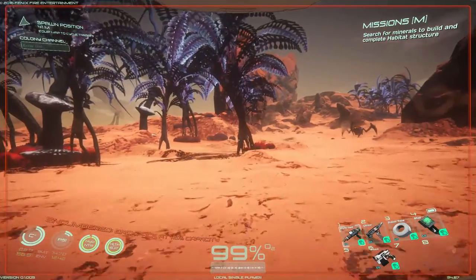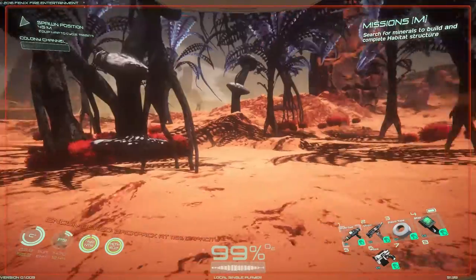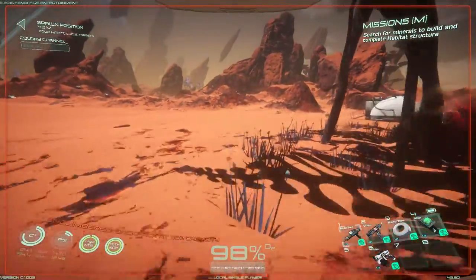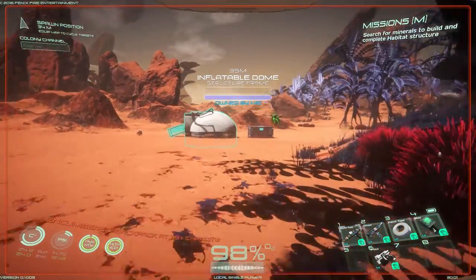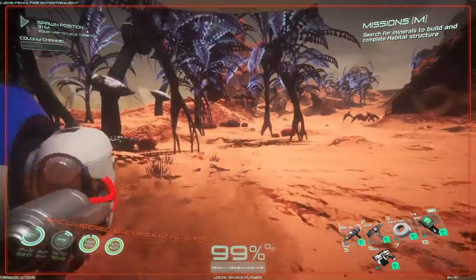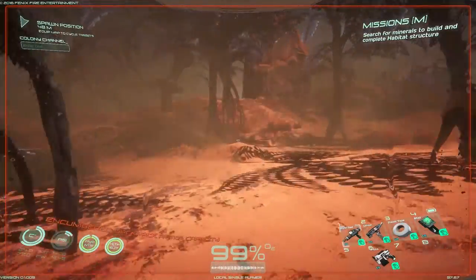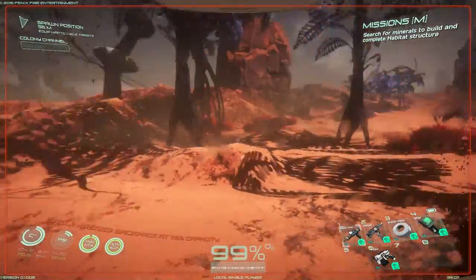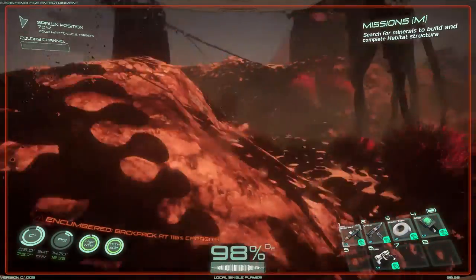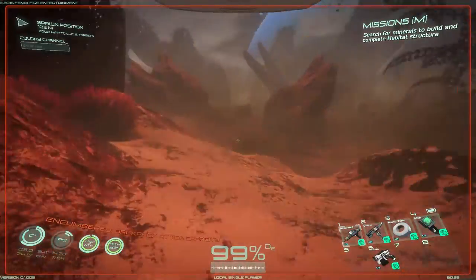Hello everyone, this is CypherDeck and today we're back in Osiris New Dawn. Last time we made our new base, and before heading out the only thing left is that box, which has important things in it. Another storm is happening now and the day counter isn't counting down to the second or third day for some reason — it is early access so that might explain it.